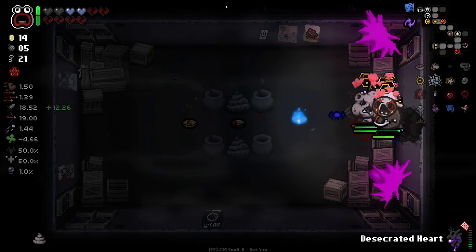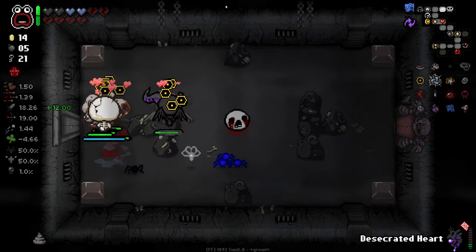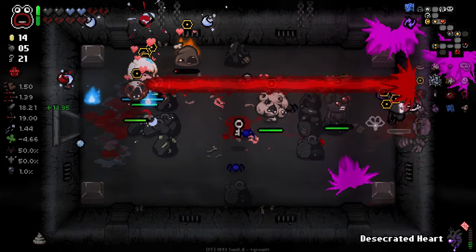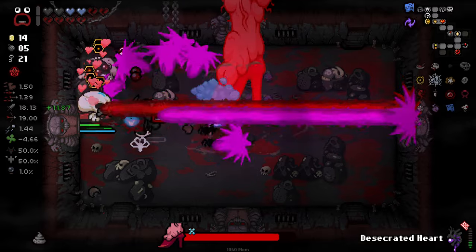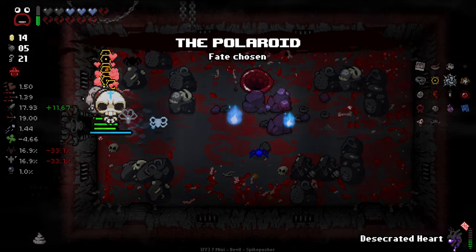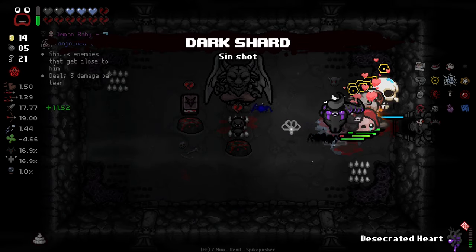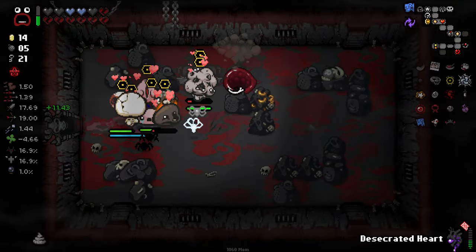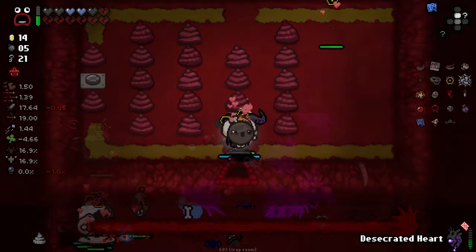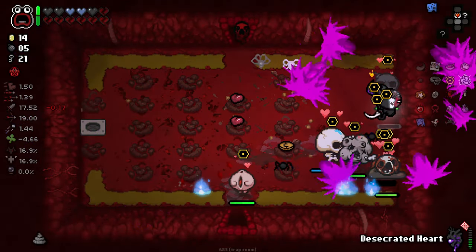There's a token there. I don't think I've got anything to use a token on, really. We did get a devil deal here anyways — fire an additional homing tear at a fast rate, but with reduced damage if Isaac has no red hearts. Plus one black heart. Seems good enough to me, let's go for it. Seems like a good idea when we have no red hearts as this character. I don't know exactly how it'll work with our Trisag here, but we'll see.